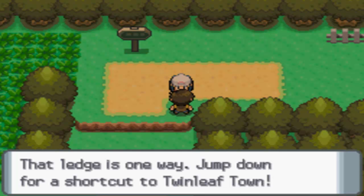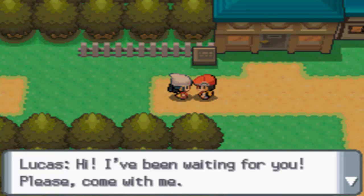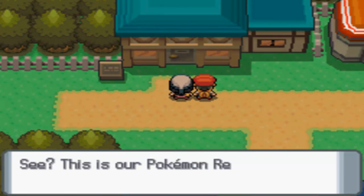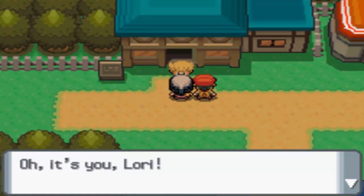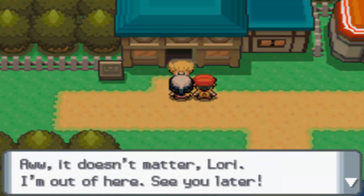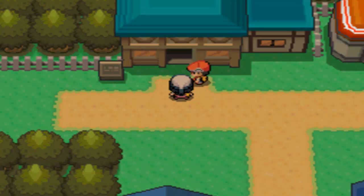That ledge is one way — jump down for a shortcut to Twinleaf Town. Thanks for the advice, buddy. An assistant greets us: 'I've been waiting for you. Please come with me — the professor's waiting to see you. This is our Pokemon Research Lab.' Then our rival shows up: 'What the — oh, it's you! That old guy, he's not so scary.' Then he runs off. What was that? 'Your friend always seems to be in such a rush. Anyway, let's go in.' Okay, I'm going into this fancy building.